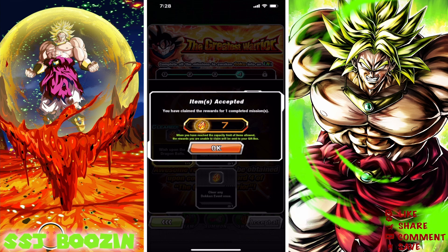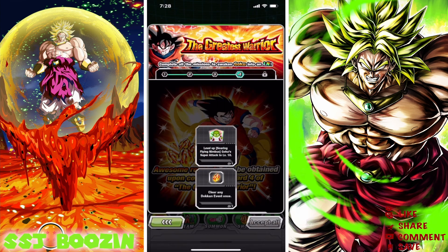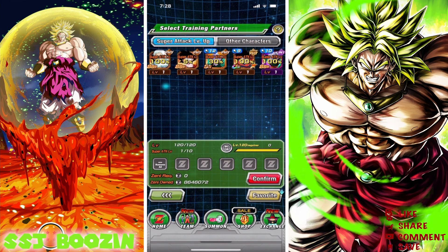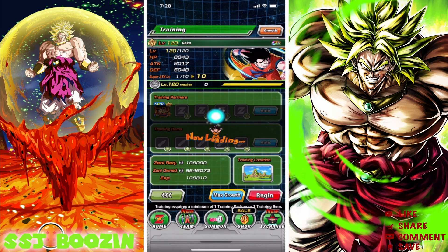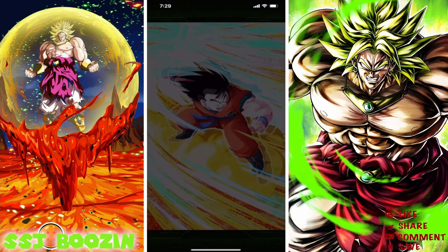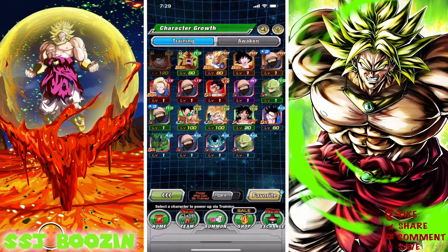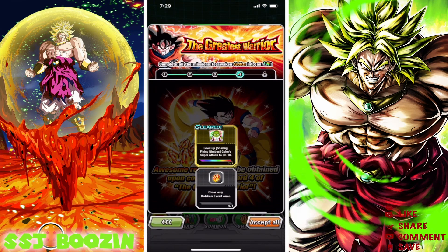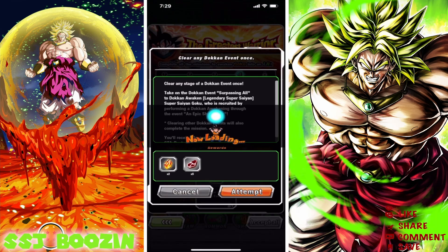We wished upon the Dragon Balls and got another seven Dragonstones - that's cool. Next task: clear any Dokkan event once, and level up Soaring Flying Nimbus Goku Super Attack to level 10. They gave us about nine copies of this guy so it's very easy to do - you don't have to use any Elder Kais, nothing like that. We'll confirm and he'll be up to SA level 10, and we should get the mission unlocked for that one - and there it is.